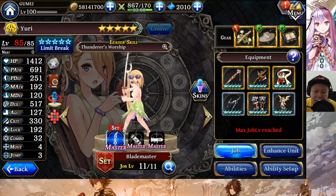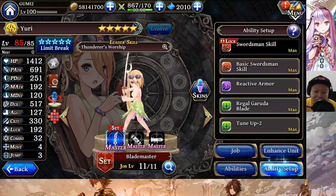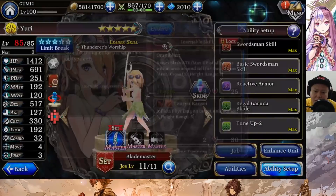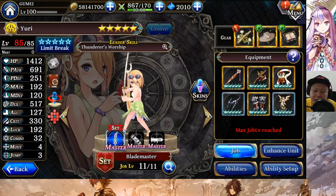She is a good addition to the thunder elemental units. If you don't have Gilgamesh, she's going to be good as your thunder damage dealer with range 4, diamond 5 AOE tiger tremor. As for me, I might skip this banner in my real account, because she is good but optional. Blademaster is a very good job, but if you already have Gilgamesh, she is kind of optional.